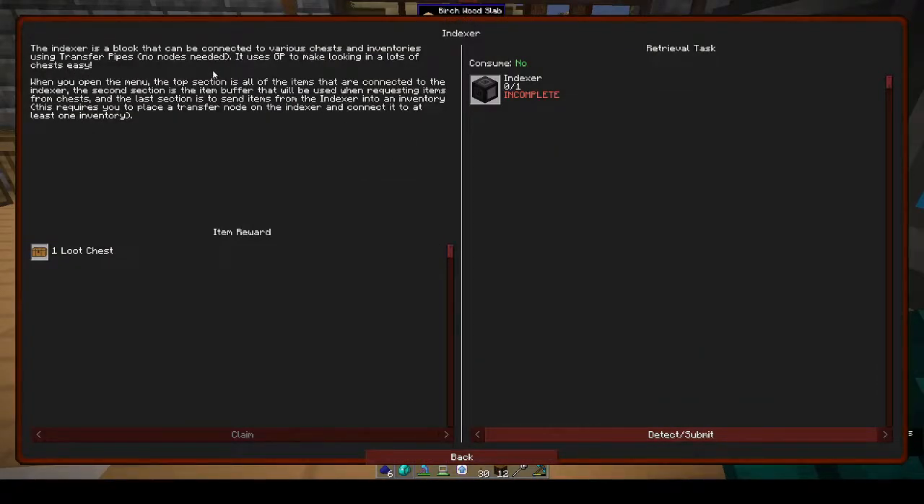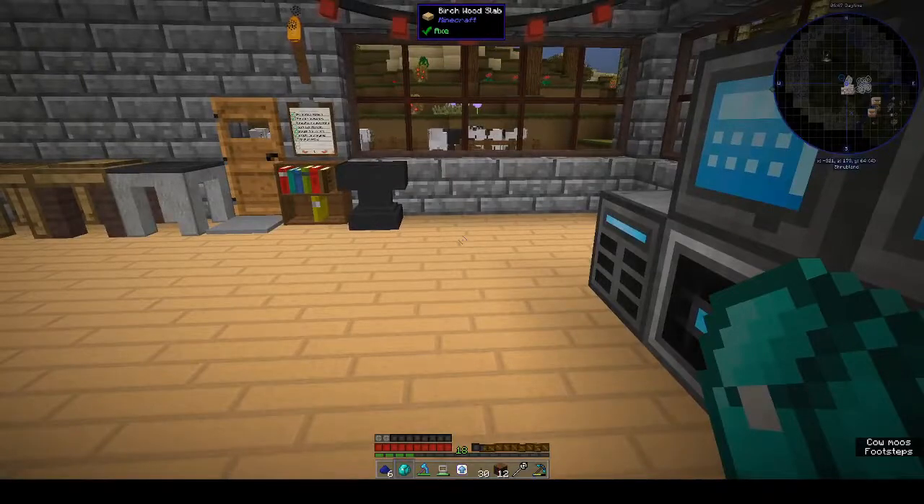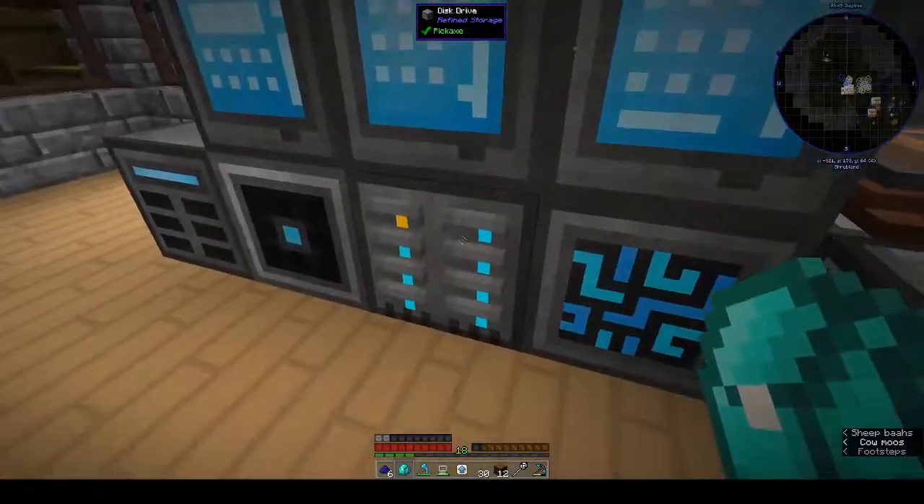The indexer is a block that can be connected to various chests and inventories using transfer pipes - no nodes needed. It uses GP to make looking in a lot of chests easy. It's something we should have had from the beginning and then maybe we wouldn't have needed the refined storage.